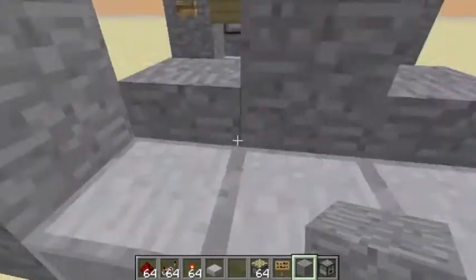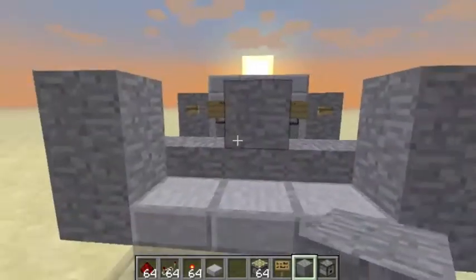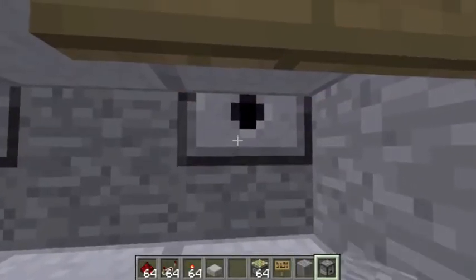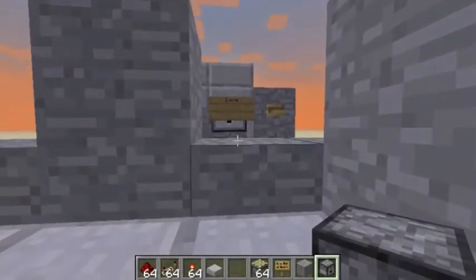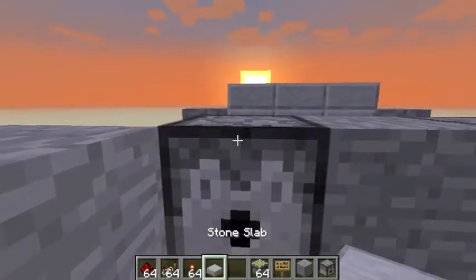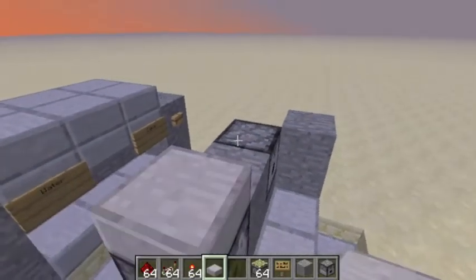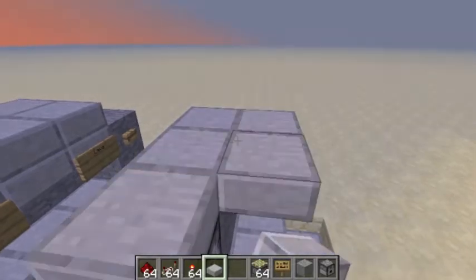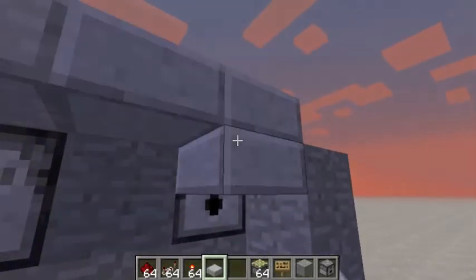You need some dispensers. You shift right-click to place them — whoops — shift, shift, shift. Then bang, bang, bang, bang to fill them in.